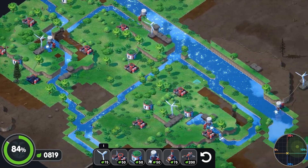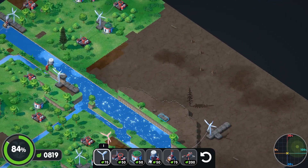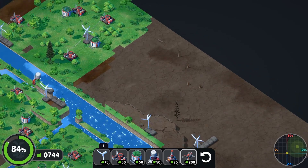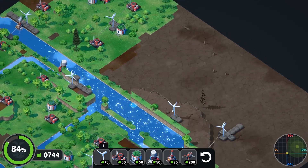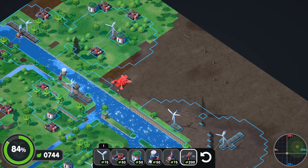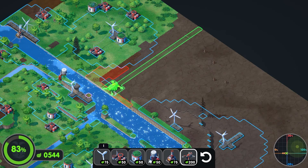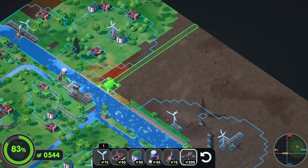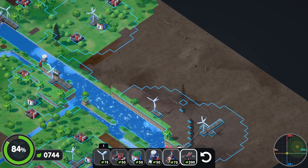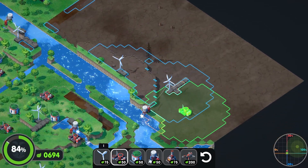We've got this big section over here that we've ignored, so let's go over here. Now there's this excavator thing which can build a new riverbed if we wanted, but it would poison the land around it and I'm not sure of the radius, so I'm not going to do that right now. We can get some coverage just from the regular buildings, so let's go down here.